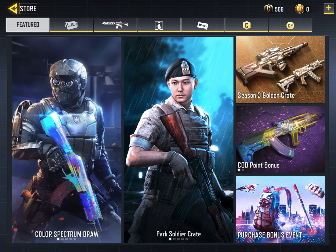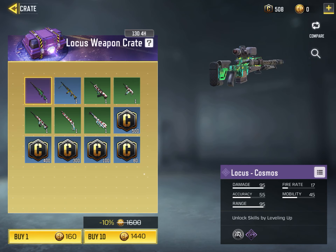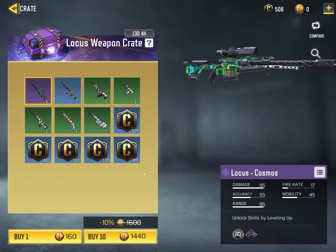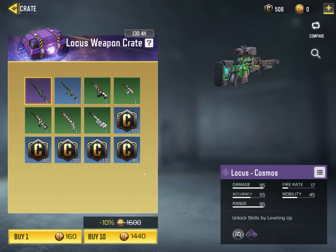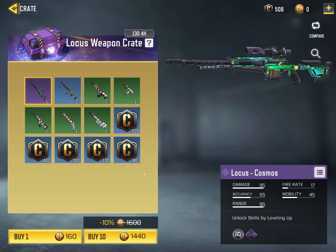As you can see, one crate in the store for the Locust is 160 CP. So if you think about it, they're giving you — I'm not good at math — six times three, 180... 480 free CP pretty much, if I'm correct. So go grind for that, go grind for it, get it!